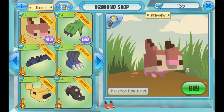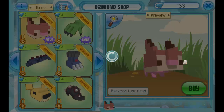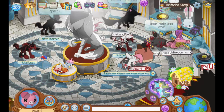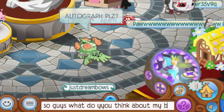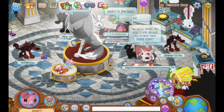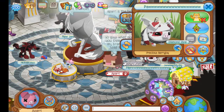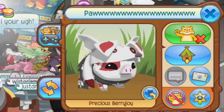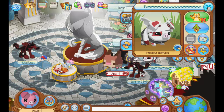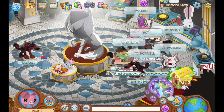So what I'm going to do is go ahead and buy this pixelated lynx hat, and then I'm going to go up to a few of my buddies and get their opinions on it. Let's close out of this now — it looks like I already have a few of my buddies in this diamond shop. I'm going to say: so guys, what do you think about my brand new head item? Look at this buddy right here — look at how long his username is. Like, why does Animal Jam even allow that? I thought they stopped allowing usernames like that.